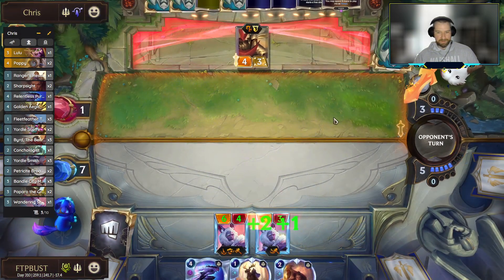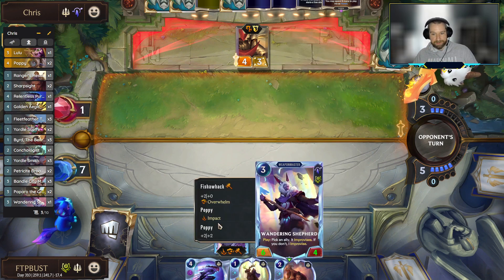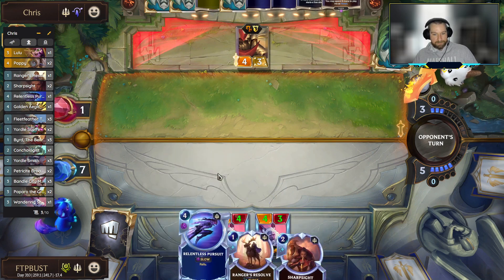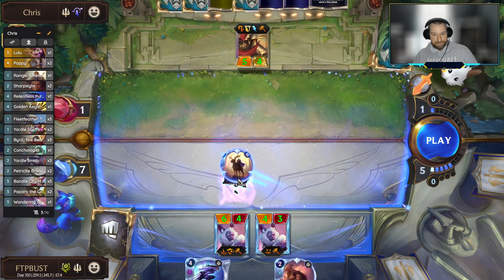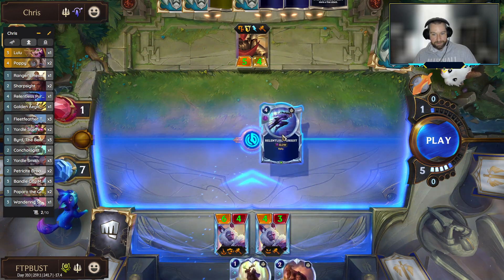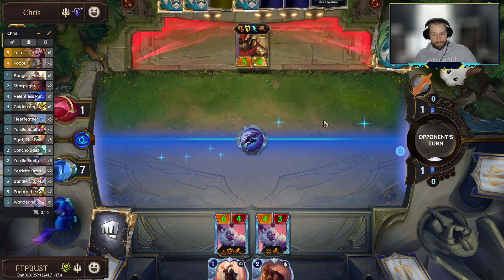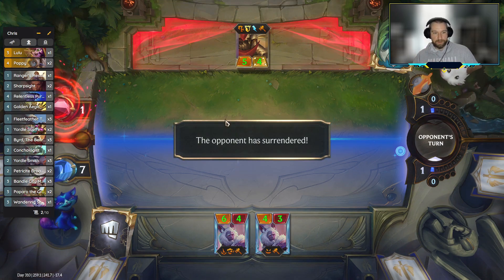We'll go with the Amulet off of this one — I don't think we're going to be blocking this turn, but the Amulet lets us potentially attack around a Saga Seeker or something. He's pretty light on mana — I assume he's going to take a Jeral into the Shepherd which we get out of with Ranger's Resolve and then fight back with Relentless Pursuit. GG. Oof.